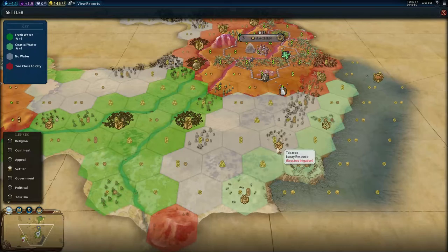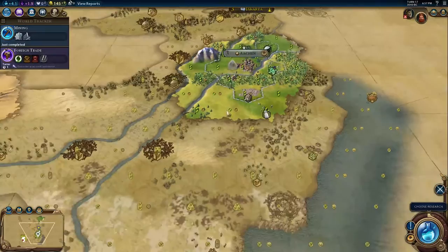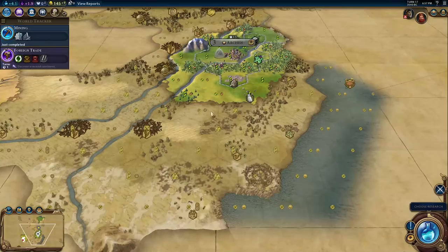There's a barbarian camp that spawned here. It's a bit tricky with my warrior being so far out of it, but this is going to eventually cause problems. I don't think Japan's going to take care of it for me, so I'm going to have to think about whether I can afford to ignore that.